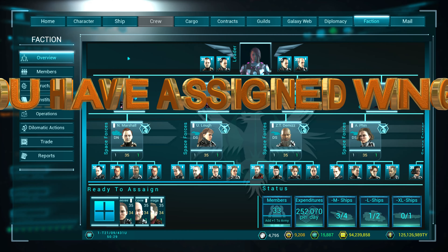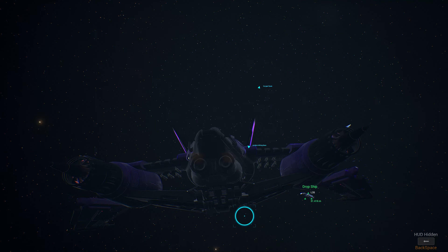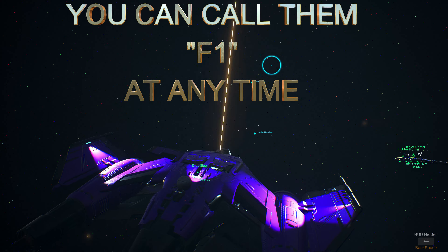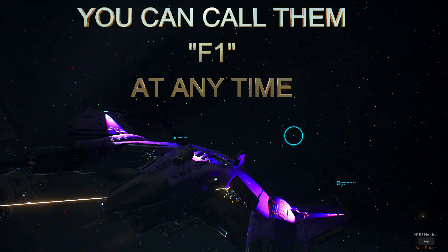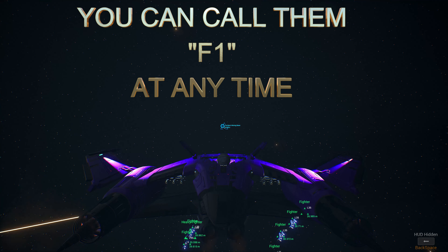You have 4 wingmen. You can recall them using F1, and you can also give them orders using F1 — there are a couple of options. You can send them back using F5. I think this is important information because not everybody remembers this.